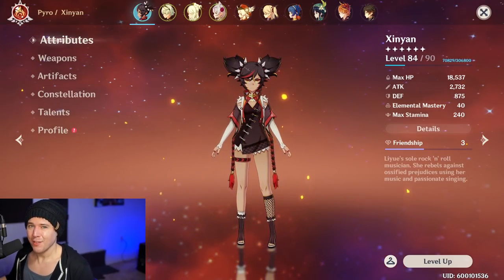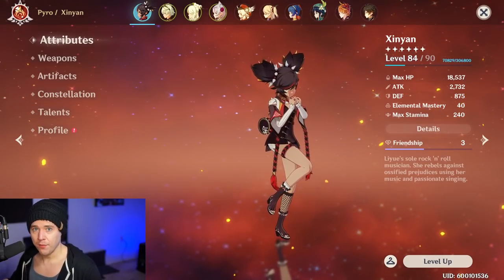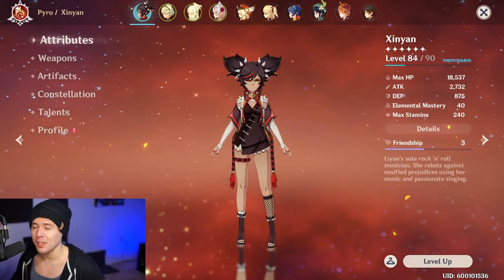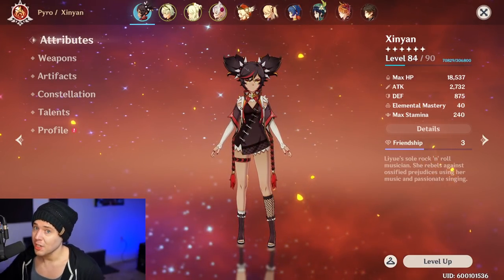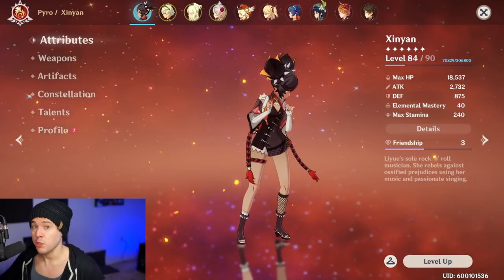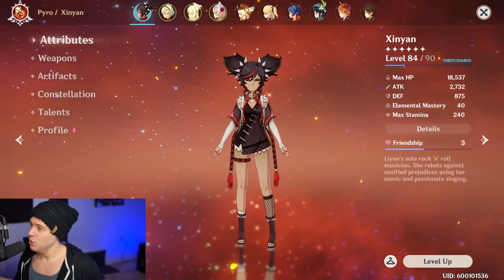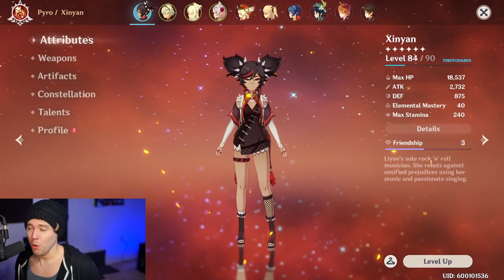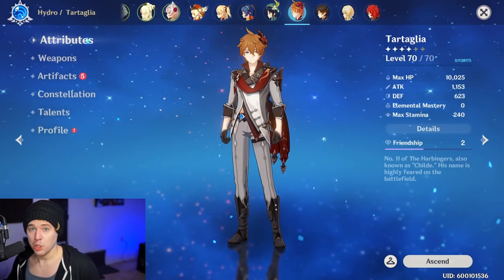If you have a lot of Xinyan copies, think about what team she fits into. A physical team really prioritizes her easily — just throw her in. If you're running Superconduct with Xiangling using the Crescent Pike, or making Zhongli your physical carry, or running Razor in any Superconduct team, throw her in and make room. She's going to do great things — especially at C2 for survivability and big burst damage. Focus her talents on just her shield and her elemental burst; if she's not out there normal attacking all the time, don't bother leveling those.